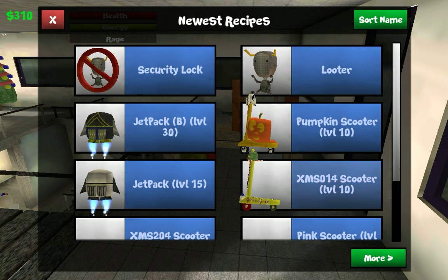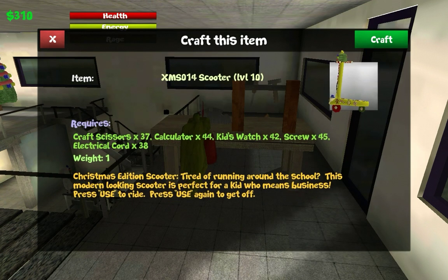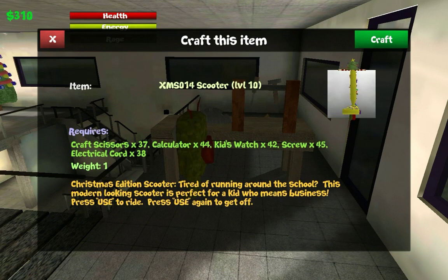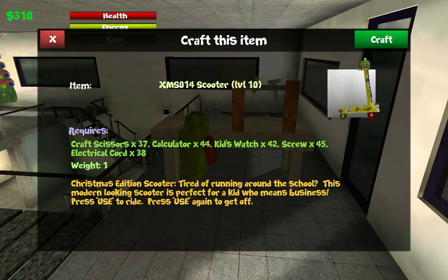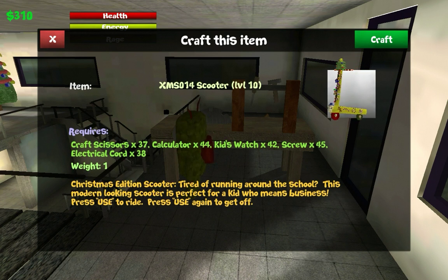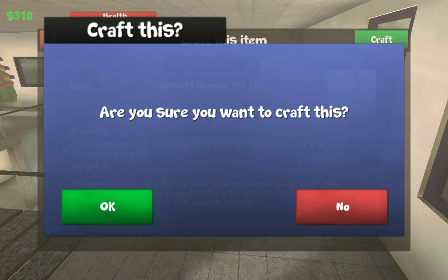Next let's craft the X-Max Scooter. You can't leave the scooters alone, so you have to pair them up. The X-Max Scooter is the yellow one - I like yellow, it's pretty awesome. It needed 37 craft scissors, 44 calculators, 42 kid watches, 45 screws, and 38 electrical cords. Let's craft this bad boy. X-Max Scooter - successfully crafted!